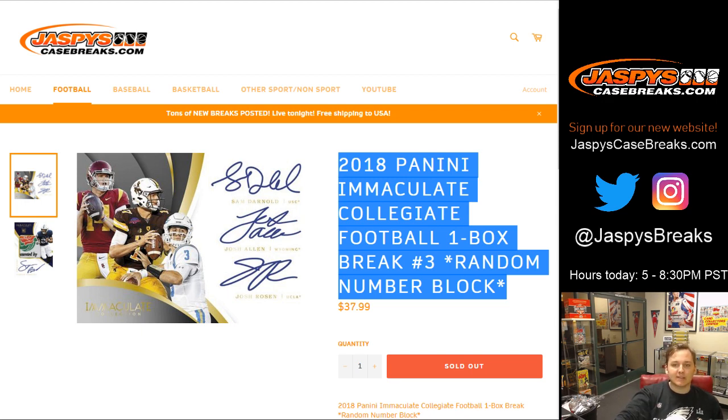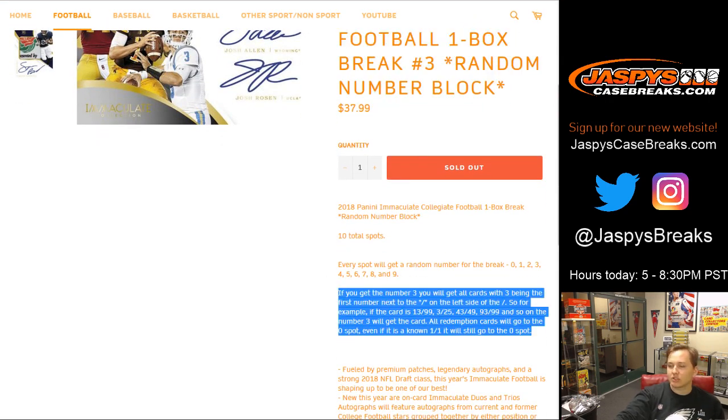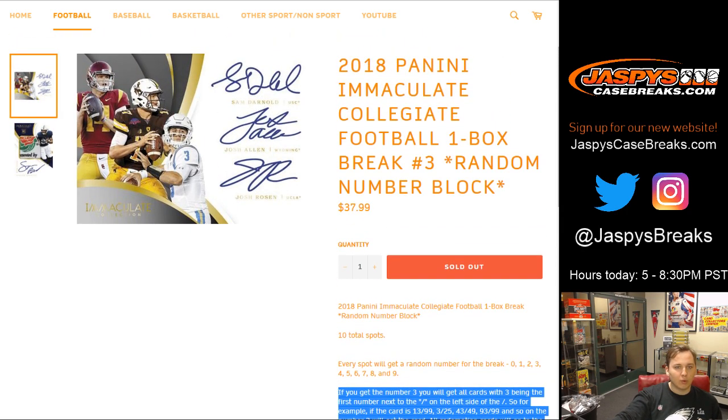Good luck everybody. This is a random number block — in case you've never done one before, all the instructions are right there. Basically we just go by the left side of the serial number, the second number there. So if it's like a 13 of 99 and you have spot number 3, you'll get that card — 43 out of 99, so on and so forth.